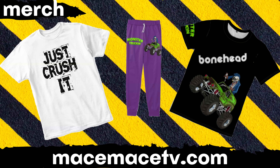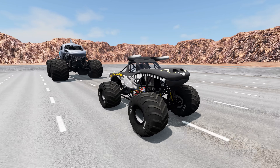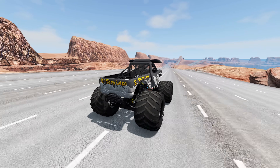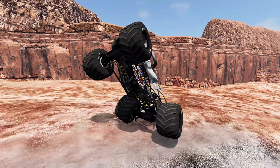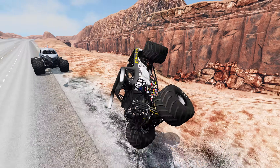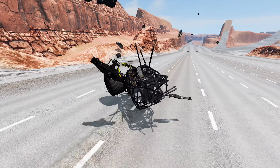Before we get to our next El Toro Loco, with all this crushing going on, be sure to check out our Just Crush It t-shirt at MaceMaceTV.com. Coming up next, El Toro Loco Overcast is going to try to escape from Megalodon. He's got a good start, takes a look to the right side, he's pulling away — but he gets a little sideways. El Toro Loco Overcast rolls over, and if he can get flipped back over he can keep going — but here comes Megalodon, and El Toro Loco Overcast is not going to be escaping from Megalodon.